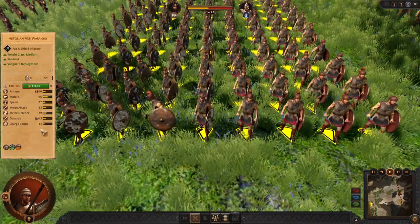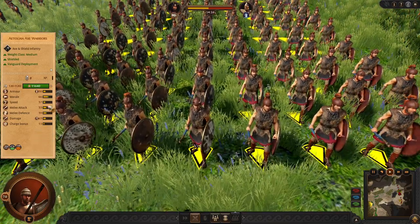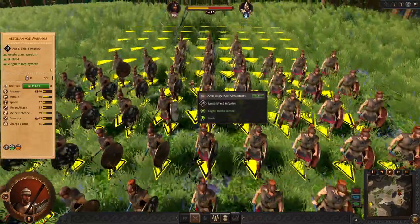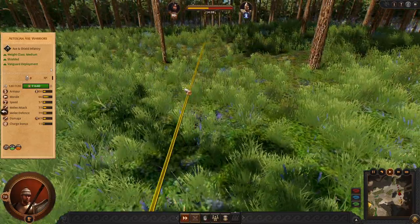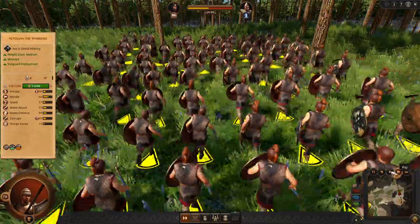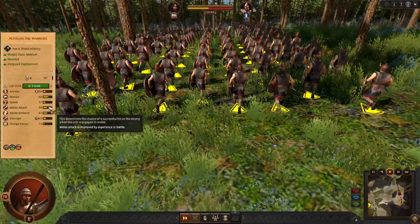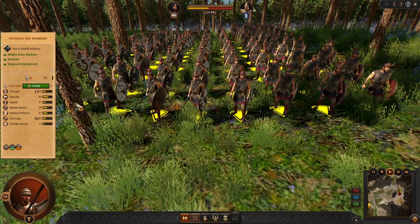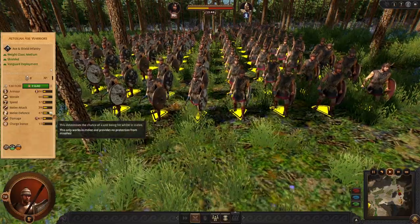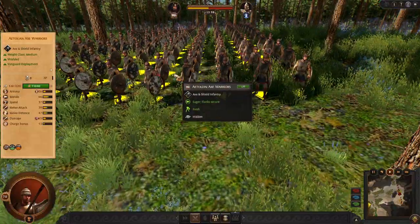Then as an alternative frontline or kill-line unit we got Aetolian Axe Warriors. Their stats are not so good by default, but if we move them to the forest you will see they are much better than you'd expect — 35 attack and 39 defense changes into a whopping 39 attack and 47 defense. This is much more than standard frontlines and kill lines have in mid game, so I recommend using these Axe Warriors in forest.